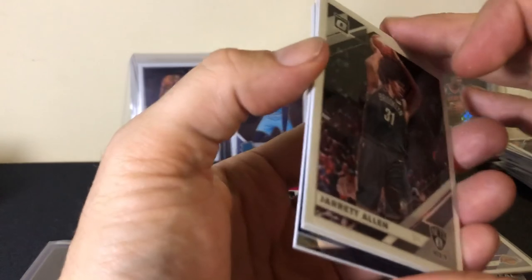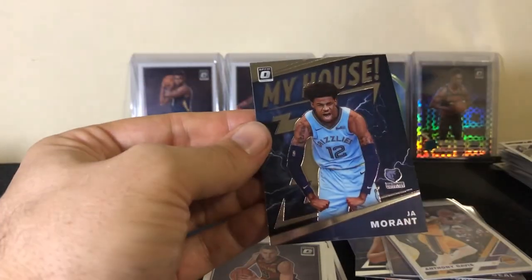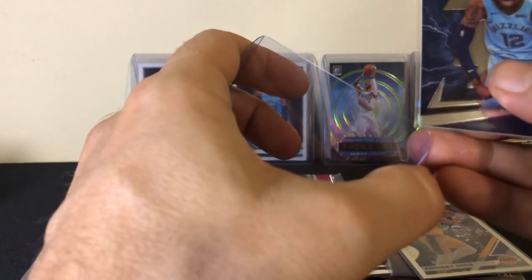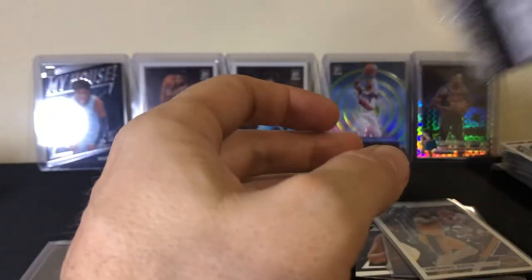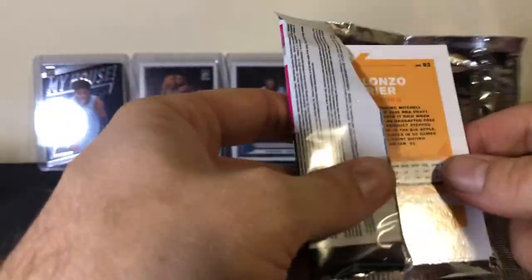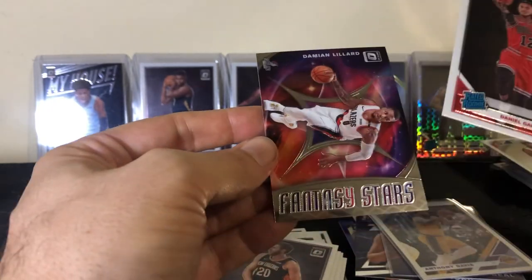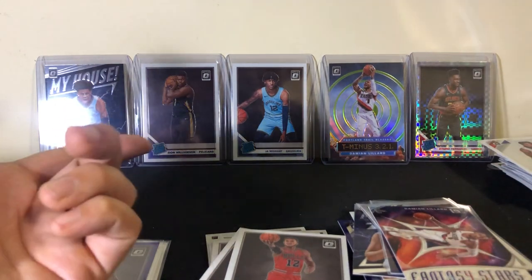Last two packs of the third box. We got a Jared Allen rookie — I think we had him in the last box — Kristaps Porzingis, and Ja Morant! Put you up there next to your twin so you can scream at Zion for a little bit. Last pack of the box — third box. Derrick Rose. Going to pull the back card — Alonzo Trier. Actually, never mind, it's Daniel Gafford. And Dame Lillard.